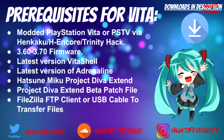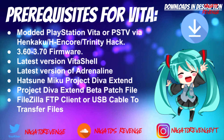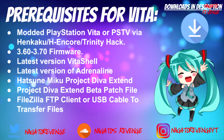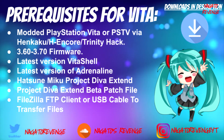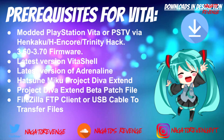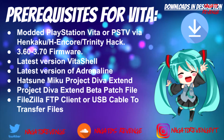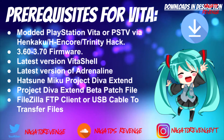Any of the items I state will be in the download description below. First, the thing you will need is a modded PlayStation Vita or a PSTV using the Henkaku, Eitancore, or the Trinity Hack. Either your system needs to be on 3.60 or 3.72 firmware. Because now on the latest firmware, you can use Eitancore 2 to hack your system. If you guys don't know how to hack your system on the latest firmware as of August 28th, 2019, I will have a card in the description below and also showcased right now on how to hack on that latest firmware.